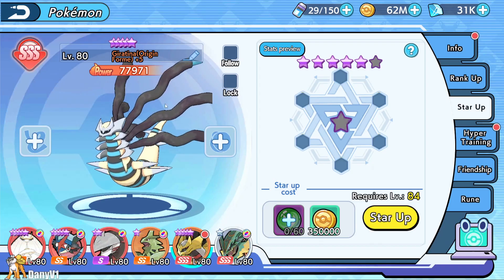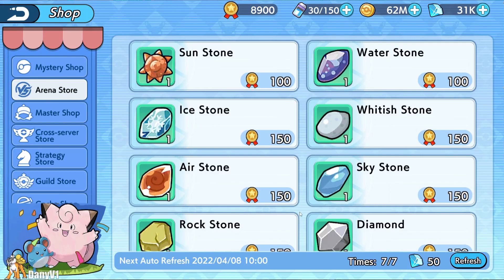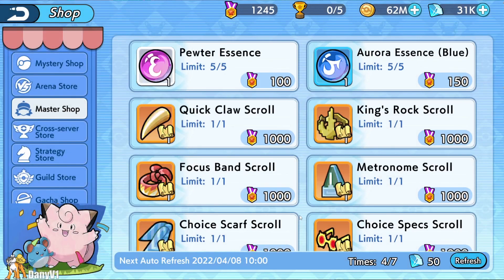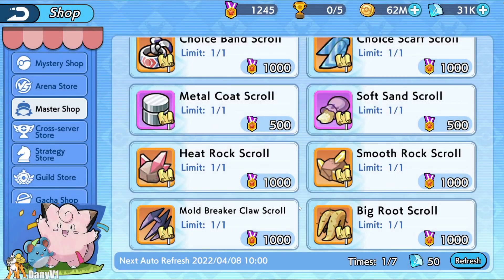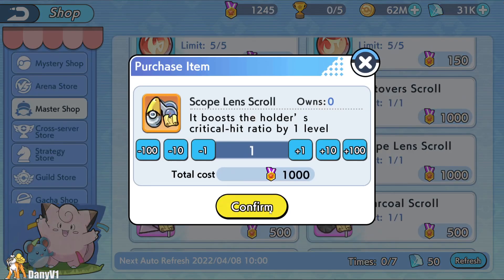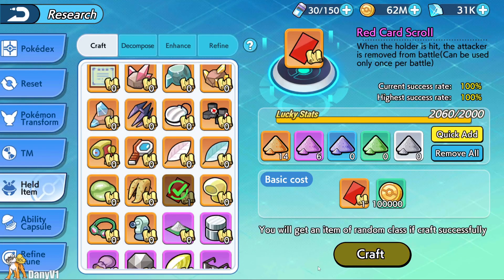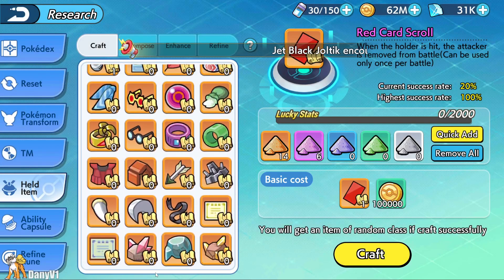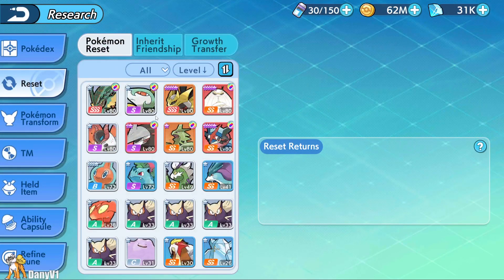Before we start, I'm heading to the arena store master shop to try and get the razor claw held item. Honestly, I believe I'm unlucky and won't get one today. Let's go with the scope lens instead — we can get the razor claw another day. I tried my luck with the red card and got purple, then tried for the scope lens and got green. No oranges today.